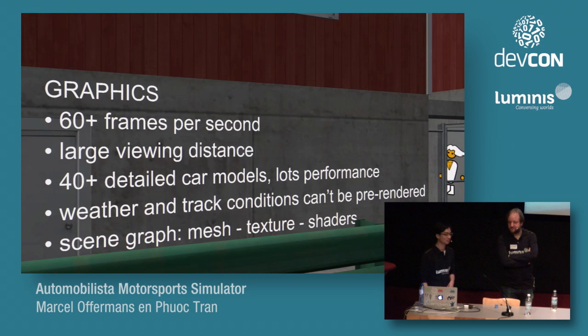Without graphics, you can't see anything in the race. For a smooth experience you want more than 60 frames per second consistently. You also need a large viewing distance to see ahead at speed. Having graphics tends to create performance issues — rendering 40-plus highly detailed cars requires a pretty big PC. A technique to compensate is pre-rendering, but not everything can be pre-rendered, such as weather and track conditions. The game uses a scene graph to render everything — think of a tree with nodes where each node has a mesh, some textures, and shader functions.